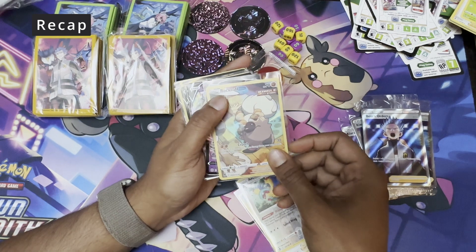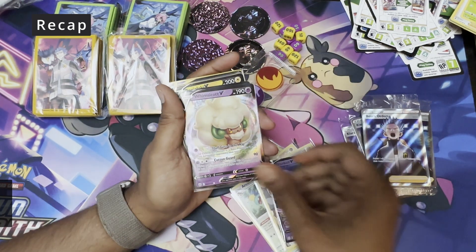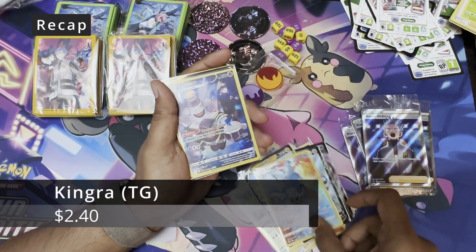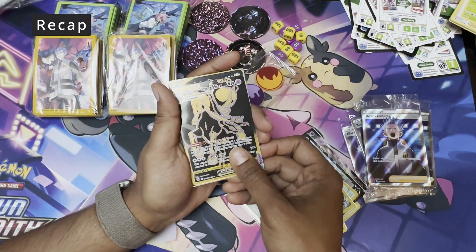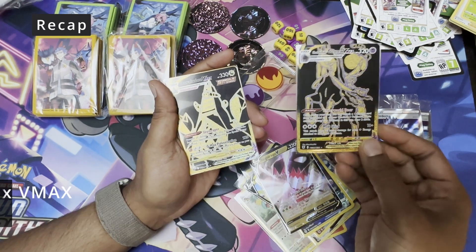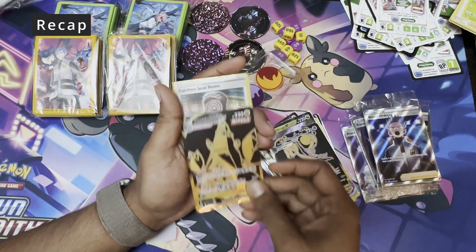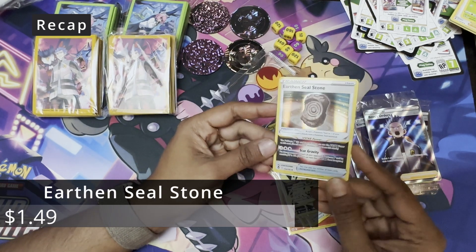It's pretty rare right now because of the Lugia deck — a Rockruff Trainer Gallery, another Rockruff Trainer Gallery, Granblue V, Mewtwo Kofu V, Origin Form Dialga V, Regileki V, Kingdra Trainer Gallery, Duskmoir Trainer Gallery, Regidrago V, Shadow Rider Calyrex Trainer Gallery — Onyx Gold cards, which are pretty rare — and Duraludon V-Max Onyx Rare Trainer Gallery. And then Earth and Seal Stone.